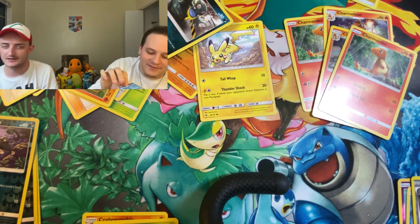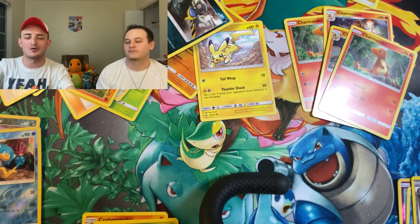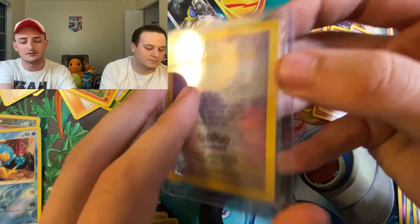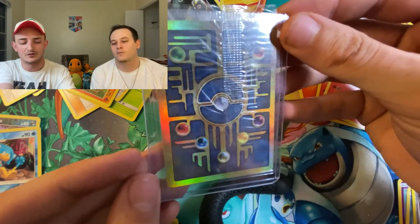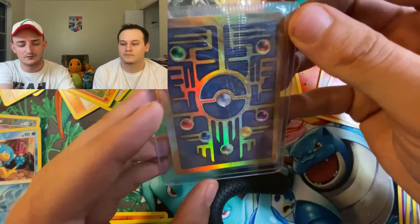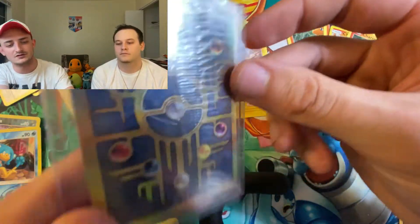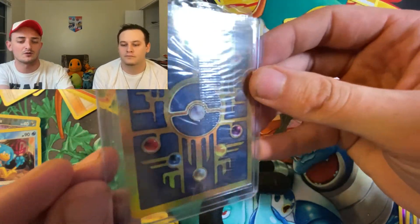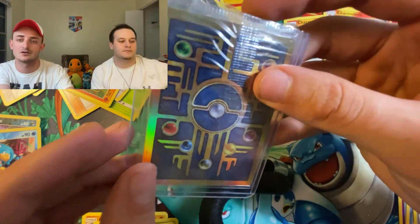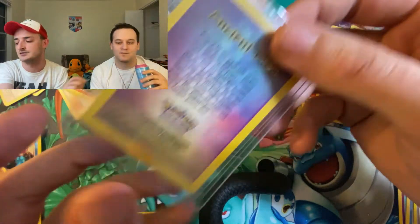Just to share with you guys, because you guys are the Pack Pullers family — we did get something really awesome in the mail the other day. We finally got our hands on a sealed Ancient Mew. They're not that hard to get, but we were just finding one for the right price. We're going to maintain this one sealed for our personal collection. If you guys want to see us open one, let us know in the comments section below.